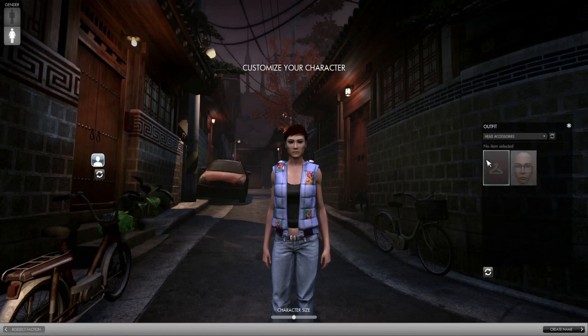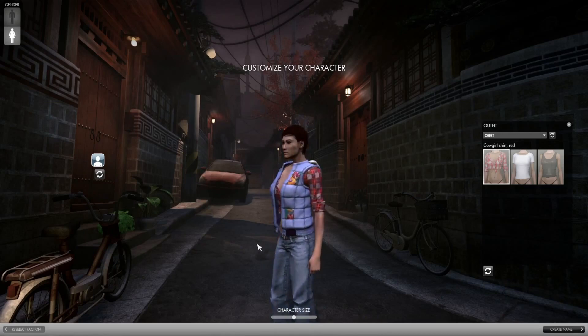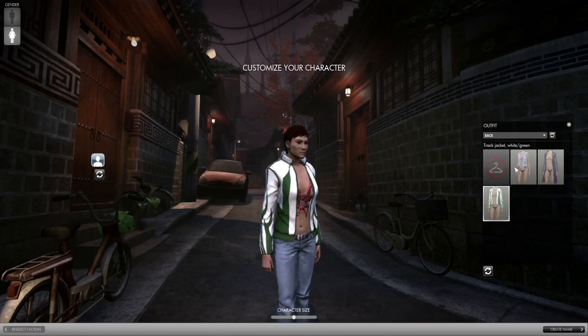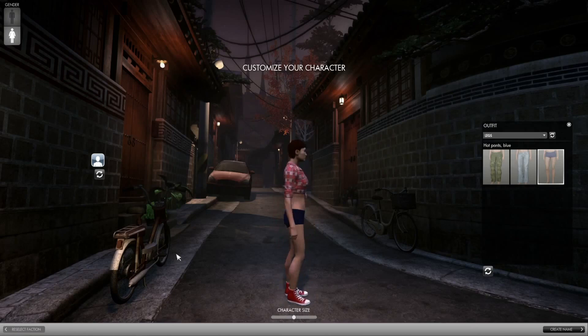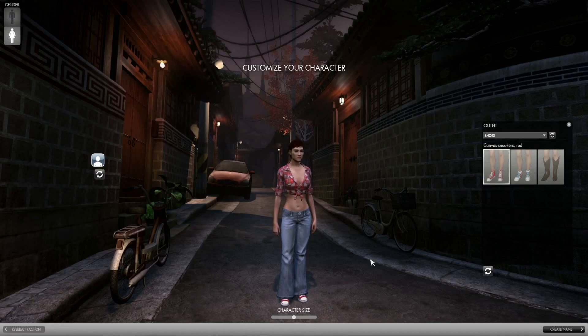So for the clothing — we'll have a good selection available in character creation, but most of the clothes players will earn in the game through completing dungeons, decks, and rewards of various kinds. They can also buy clothes in a clothing store in London using in-game currency. We have a variety of items here, but let's go with just this top. For the legs we have some camo pants and some hot pants as well, but I think we'll go with the jeans. And then finally the shoes — boots and sneakers, but I think the red sneakers look best, let's use those.